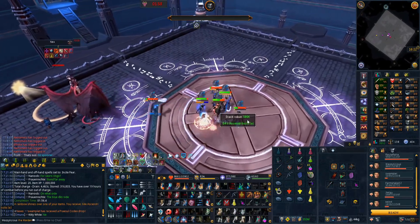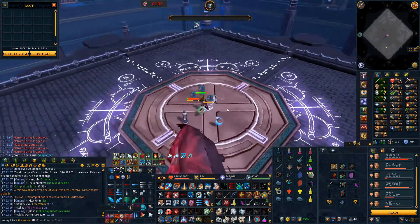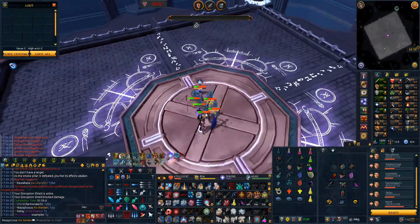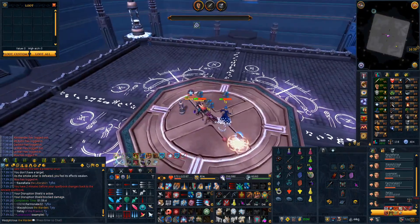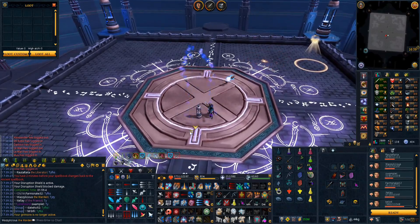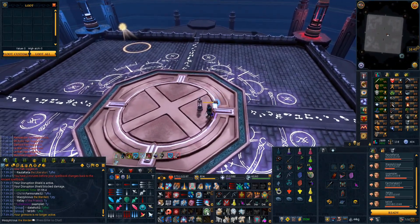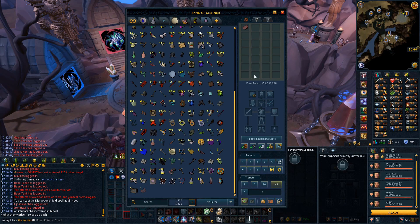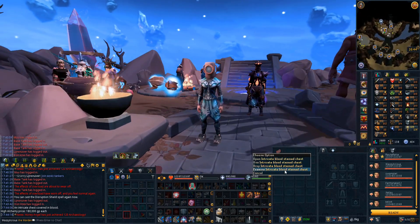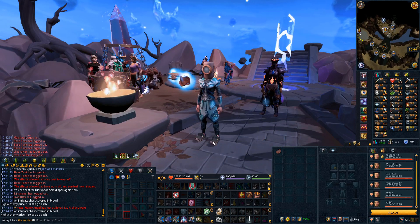Swambler with the codex as well - we're spawning drops today, absolutely spawning them. Another hour done and what an hour that was. Two codex and a chest today is just ridiculous. Ice and blood chests are now both done.